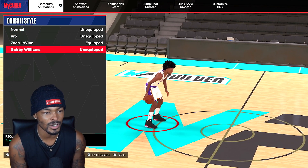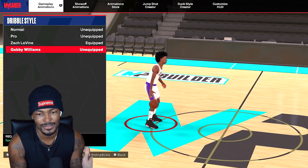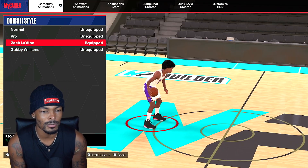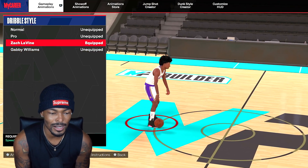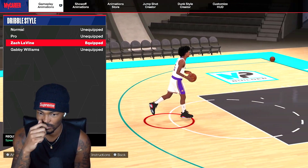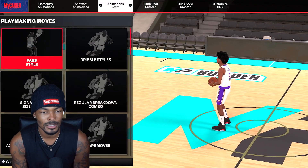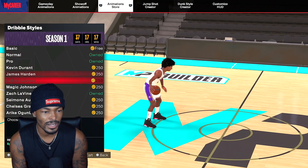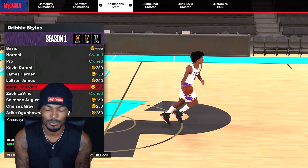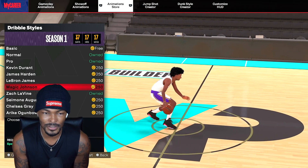So dribble styles — when 2K24 started, I went to old reliable Gabby Williams, but Gabby Williams is not good this year. It is actually fairly slow. So I ended up going with Zach Levine's dribble style. It's fitting me, I'm able to speed boost out of it. It's probably the best dribble style for 6-6s right now. The only other option would be the Magic Johnson dribble style — it's good for the speed boost and push cross, but outside of that it ain't good for nothing else.